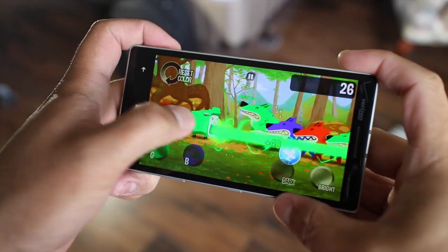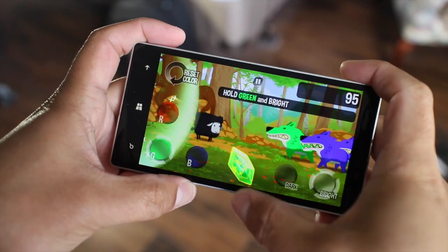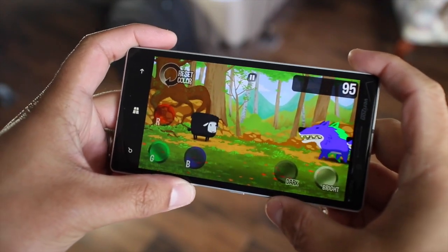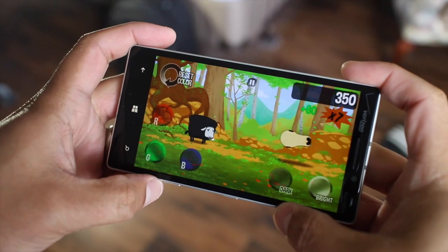So if there's a bright green wolf coming you have to change into a bright green. You also have these magical powers here that will help you out if there's a lot of wolves coming at you. So there's a blue one, bright blue — do that. Bright green coming, bright green.